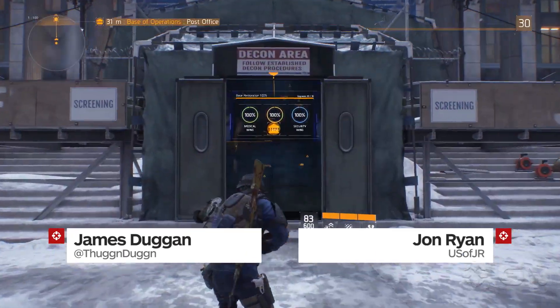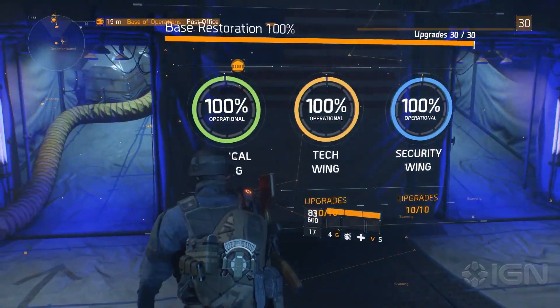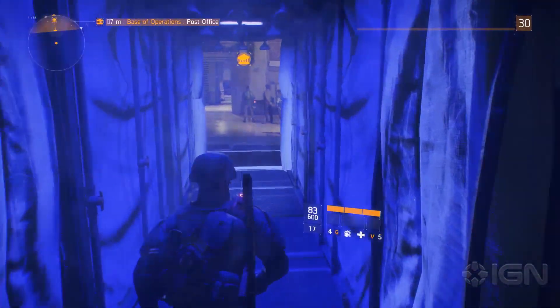What's up, everybody? James Duggan here with John Ryan. So we're gonna check out an upgraded base. As you can see, I'm at 100%... that's a lot of hundreds. That's like a 300% capacity base right now. Welcome to Cribs: Manhattan Division Edition.